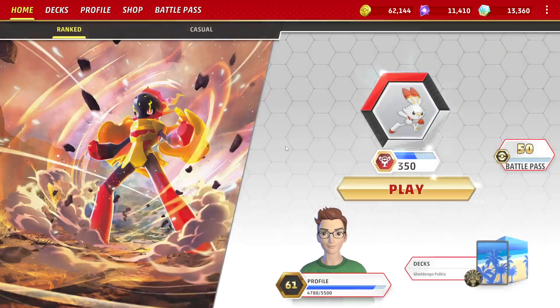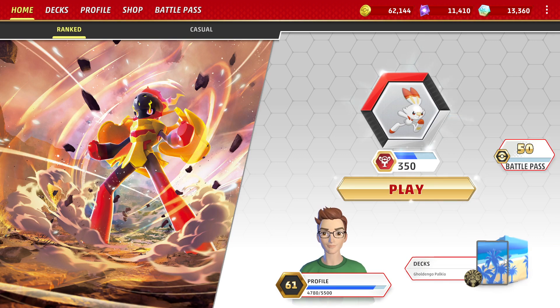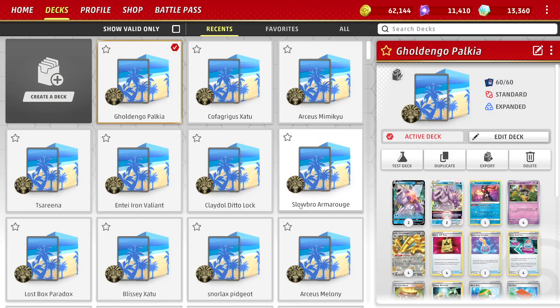Today I'm going to take a look at the deck builder as well as crafting cards, because it's within the deck builder that we craft cards. There is no collections tab — if you want to view your cards in your collection, you have to come into the deck builder. That's the way it works, and this is where we craft them.